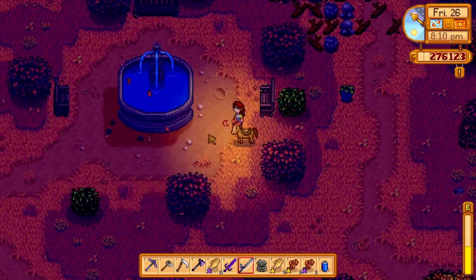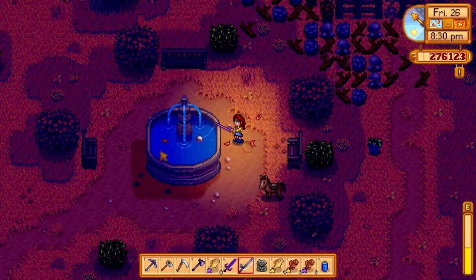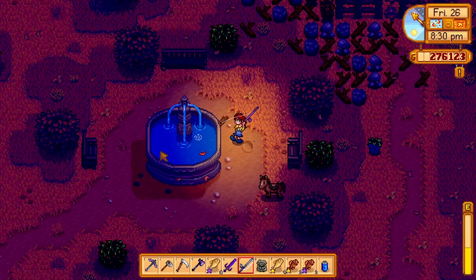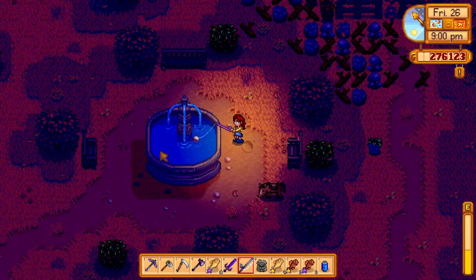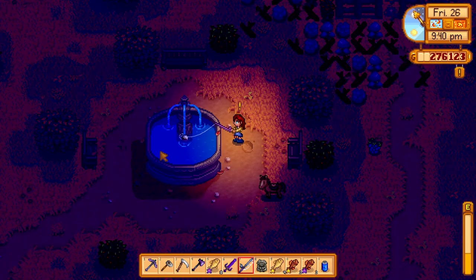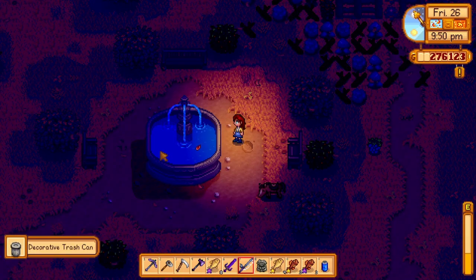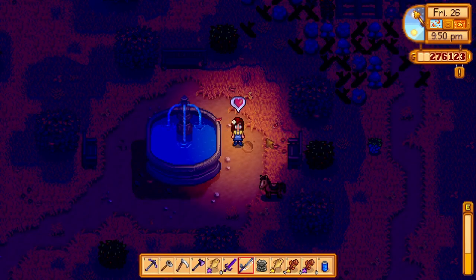For another easy to find present, right here at the fountain in front of the community center — who would think to fish here? The drop chance for this present is pretty low, so some people might try to fish here, get stone and a bunch of other items, and then give up. But seriously, the drop chance is really low here, so be patient and keep on fishing. It is most definitely worth it because the contents of this present is a trash can. Yeah, it's a trash can — not actually worth it, but it can be used as a decorative piece, or if you're a completionist, you will want to add this to your collection.